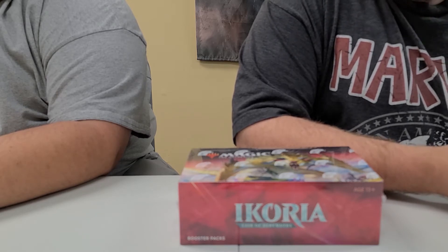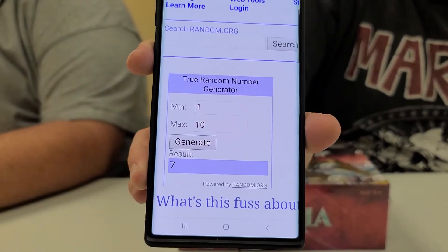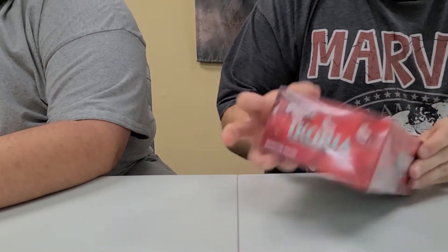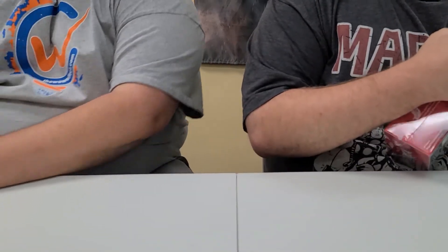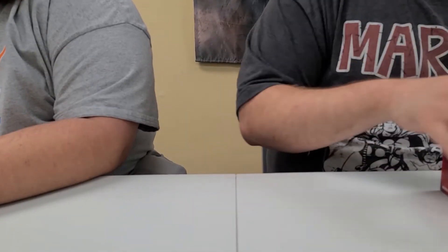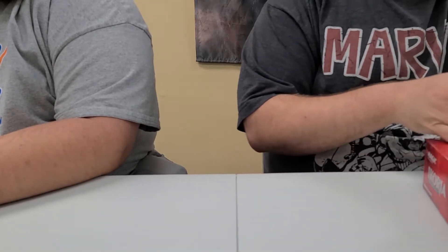Today is a patron video for Joseph M. He's going to get any rares, foils, mythics, promo cards, anything like that ending in the number 7. He was randomly assigned the number 7, so all cards ending in 7 will be going to him. We're going to crack an entire box. So far the patron has actually hit pretty good. This is the first one of this tier that we've done. Hopefully we'll continue to go straight through.